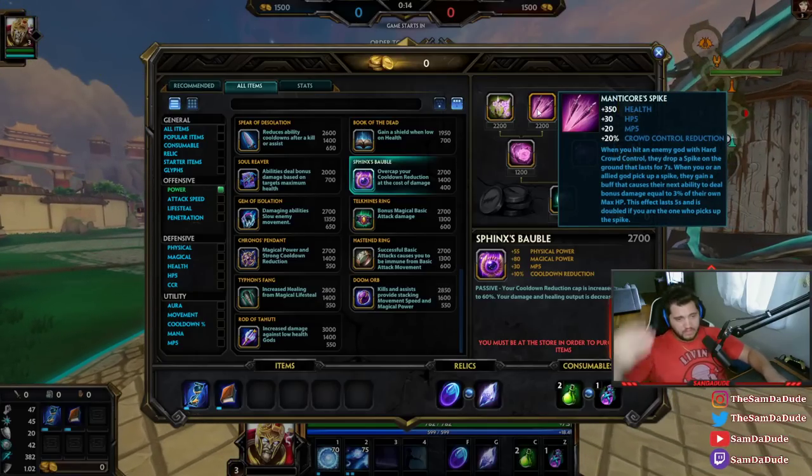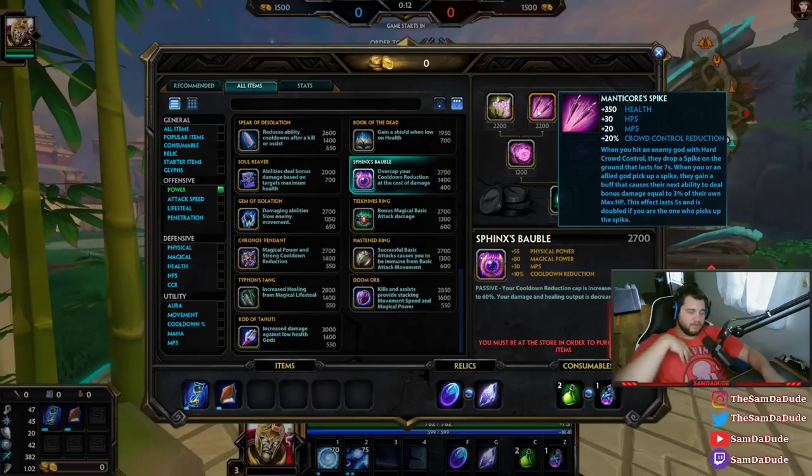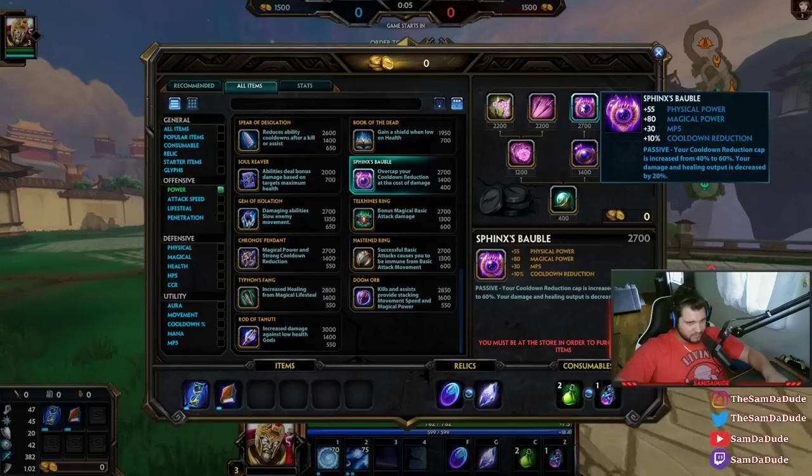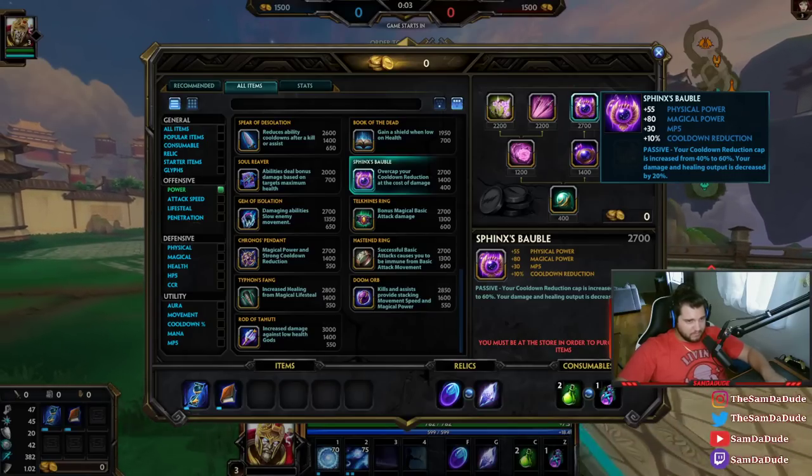The other one is the damage item. You damage something or you CC something, it drops a spike, you pick up the spike, your next ability does 3% damage, and you can double spike people for 6% of their health.